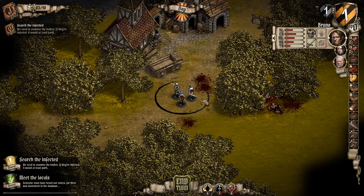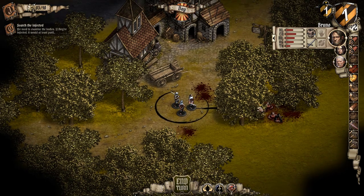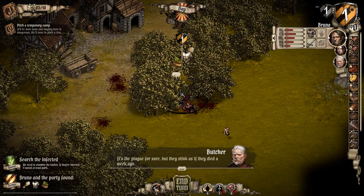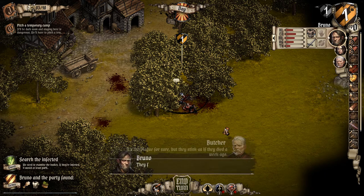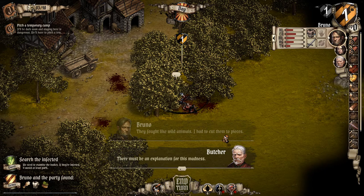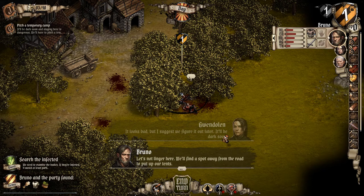There's still a lot being made. We'll head across here and loot the corpses. It's the plague for sure, but they stink as if they died a week ago. They fought like wild animals — I had to cut them to pieces. There must be an explanation for all this madness. It looks bad, but I suggest we figure it out later — it'll be dark soon. Let's not linger here. We'll find a spot away from the road to put up our tents.